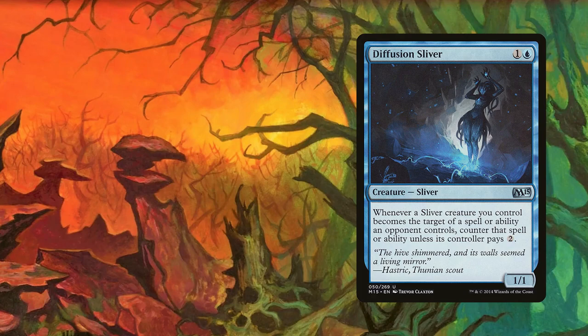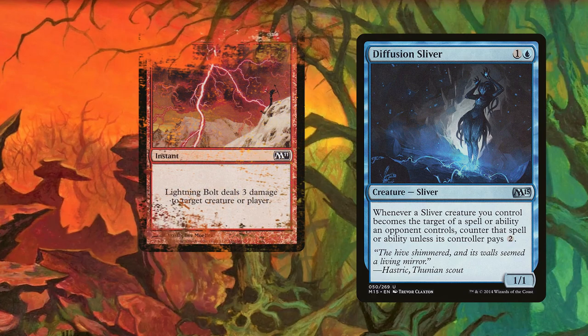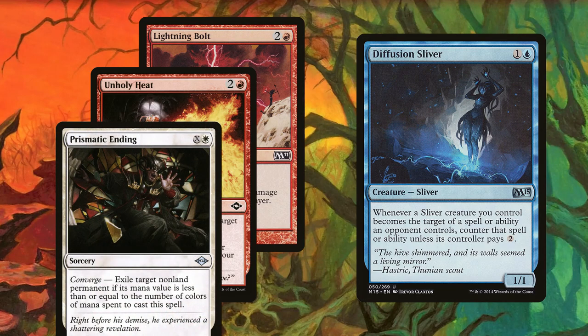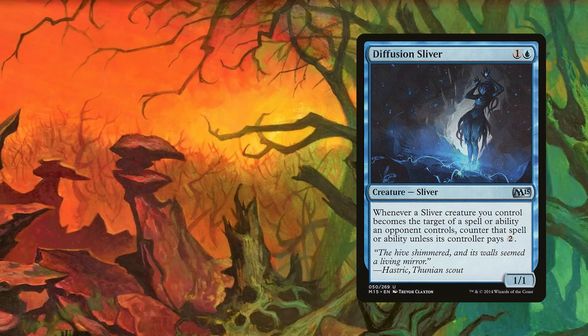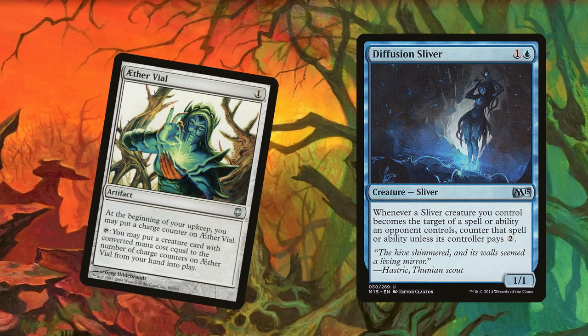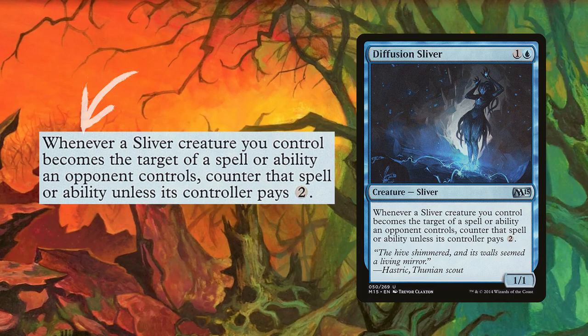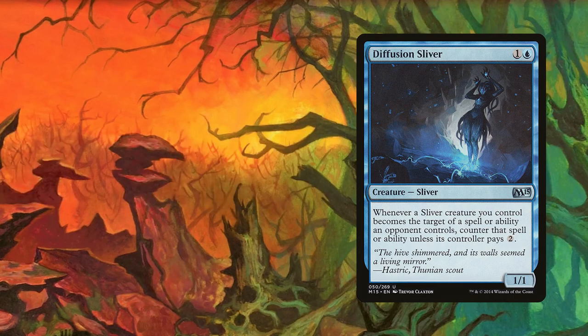Diffusion Sliver is our next playset. Making your opponent pay three mana for a Lightning Bolt or an Unholy Heat feels great, and they won't be a fan of paying that additional cost on Prismatic Ending to exile even your mono-colored creatures. Just keep in mind that you cannot Vial this onto the battlefield in response to a target, as the cost must be paid when the target is declared. The sooner you play this card, the better.